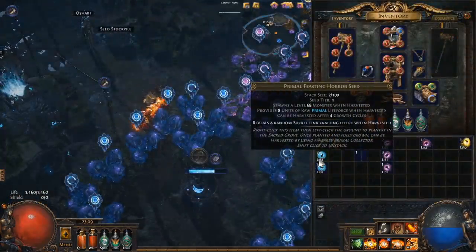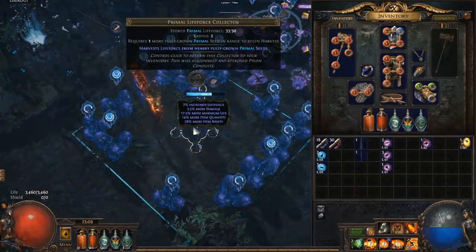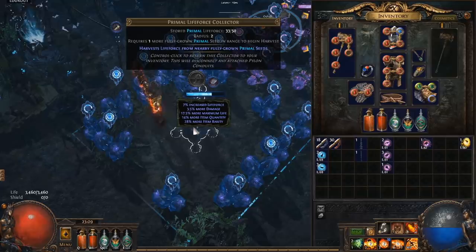The seeds that you find in zones will all be tier 1 seeds — I'll get into tier 2 and 3 seeds later. A shabby will give you your first collectors, and these are what you plant your seeds around. These allow you to harvest the seeds when they're fully grown.